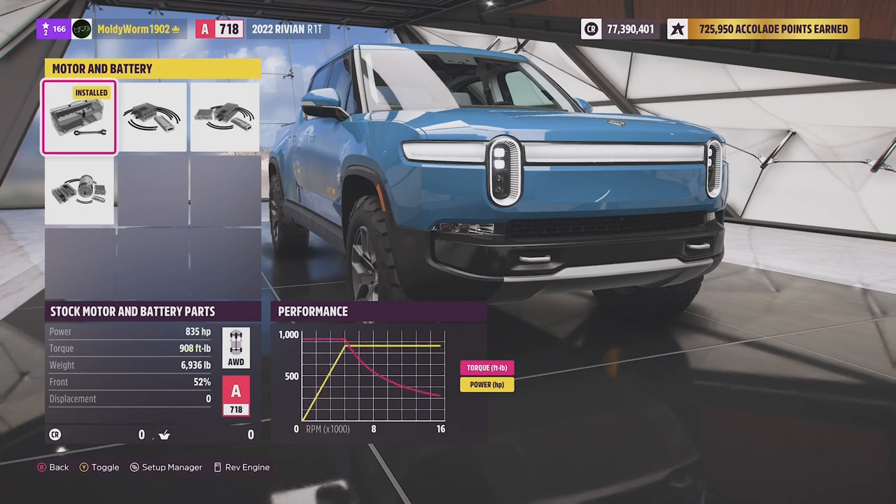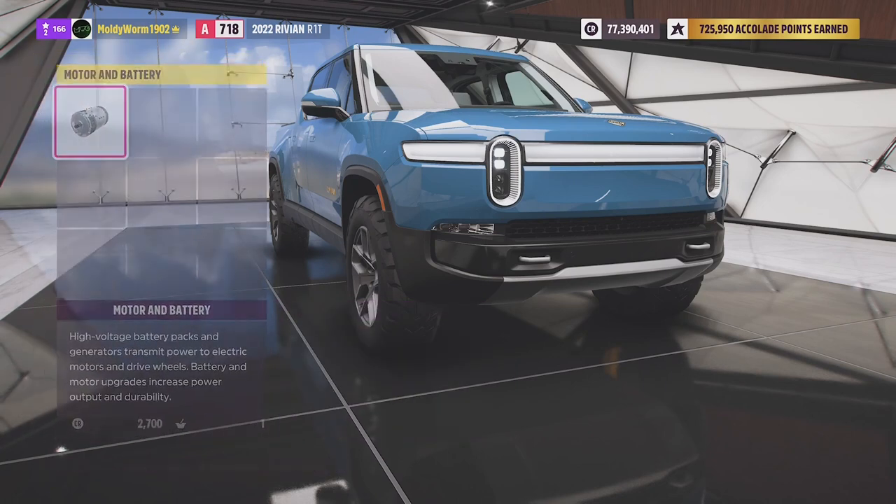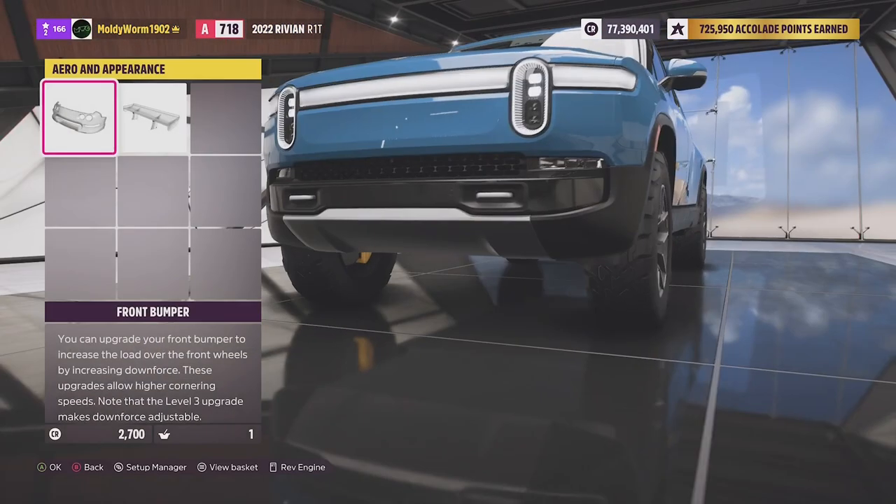It's sitting at 835 horsepower as standard, which is not bad. We can put in a street motor up to 900, a sport motor up to 1002, or the race motor which takes us up to 1086 horsepower and 1180 foot-pounds of torque. That is quite a lot, and don't forget we are all-wheel drive as well. We'll go ahead and slap that in.